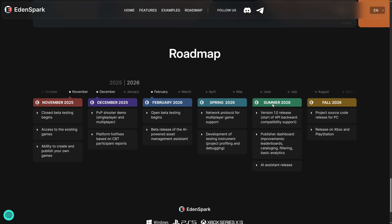February brings open beta testing, and then the AI-powered asset management assistant comes online. Spring will bring a network protocol for multiplayer games and development of testing instruments. Summer brings version 1.0, where the API will be stable. Publisher dashboard improvements, leaderboards, cataloging and filtering are also coming, along with the AI assistant release. Then 2026 is when we get source code on the PC version and the ability to release Xbox and PlayStation games.